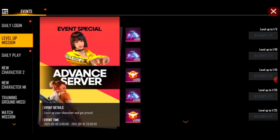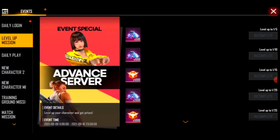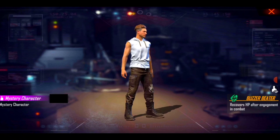I'm telling you that Free Fire Advance Server has a diamond climb feature. Diamond climb is 3-3-3. There is a character that receives HP after engagement in combat — this is the engagement. Kalyanum is one such character.